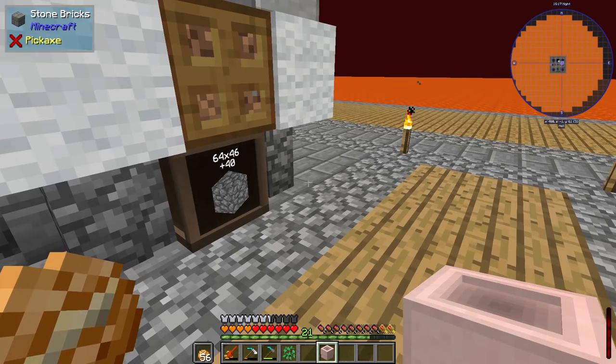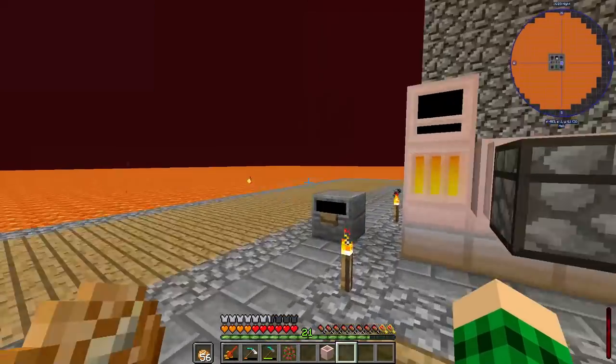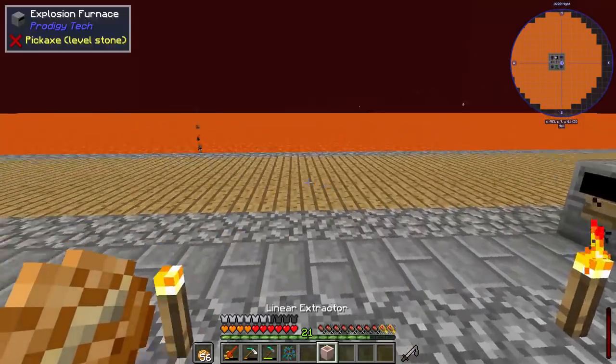It would be very strange to do it with like a funneler there and then an aero heater underground and then a furnace — it would just be weird if we wanted to automatically process stone. We can just toss a couple of stacks of cobblestone and process it into stone because we don't need that much.